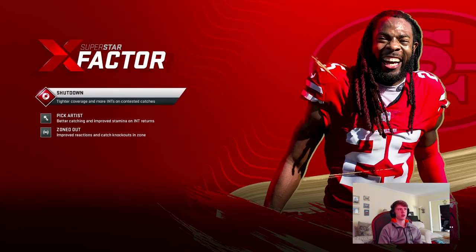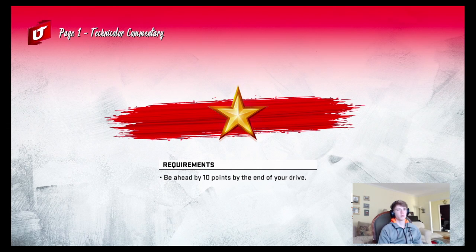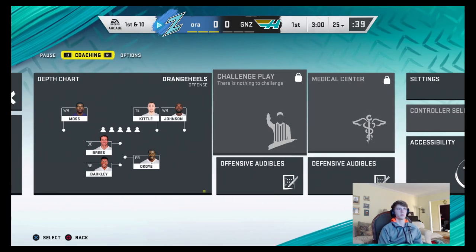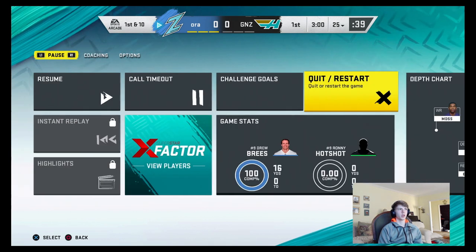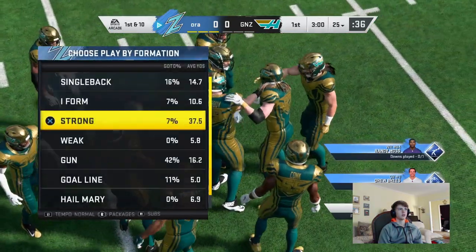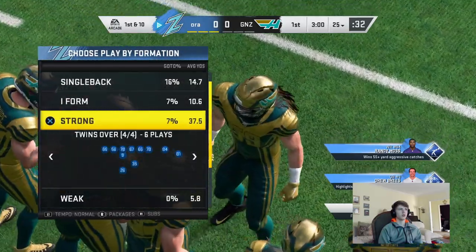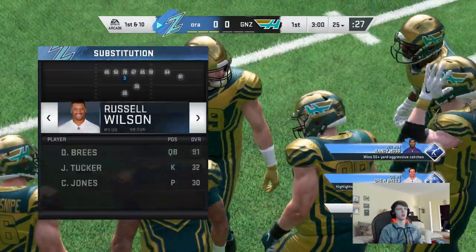I'm going to load in here and show you guys exactly what you need to do. For some people the formation and play doesn't pop up, but it should pop up for all you guys. I just went into my settings and turned on my volume. You see Drew Brees is your quarterback currently on offense, so you're going to need to sub him out. Go to formation — the play you want is going to be under strong, make sure you're on twins over, then press R1 on PlayStation. Sub Drew Brees out for Russell Wilson.